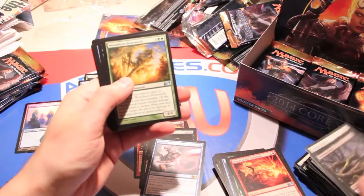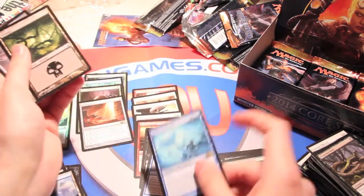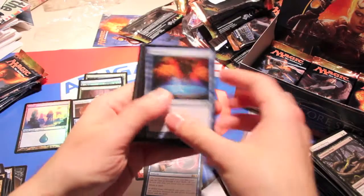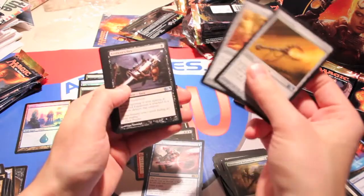We got a woodborn behemoth, tenacious dead, phantom warrior, and a Jace's mind seeker — very cool flavor, not a super awesome card, but one of the better ones for sure. Among all core sets, this is definitely one of the better ones.